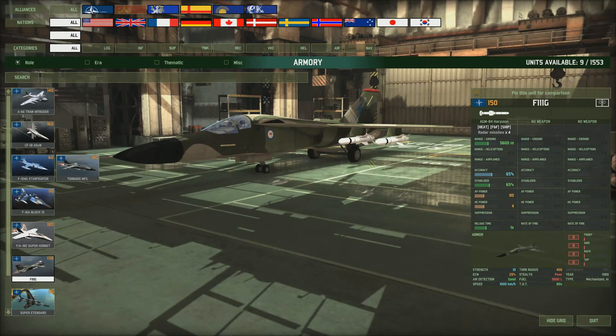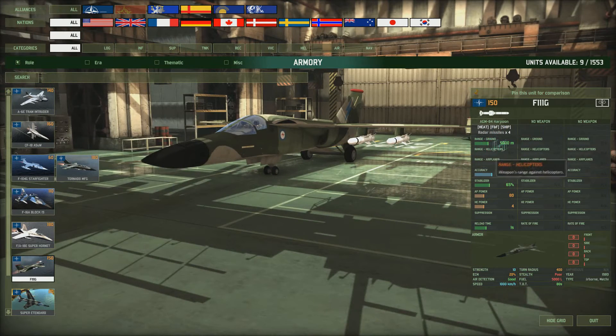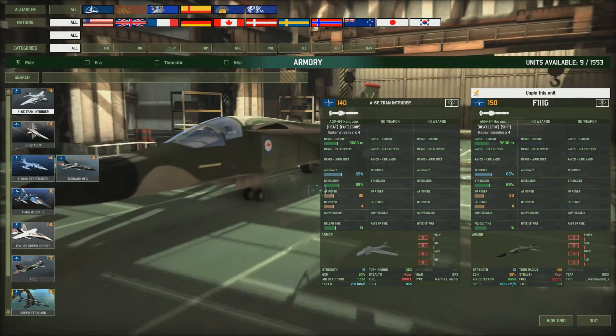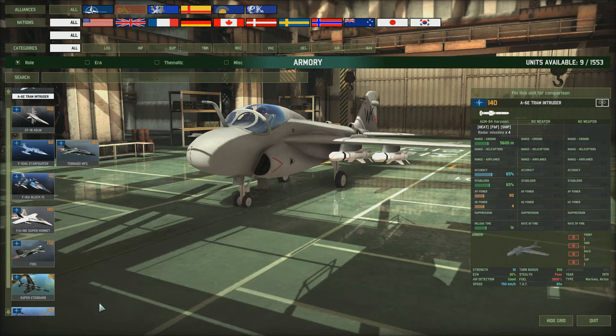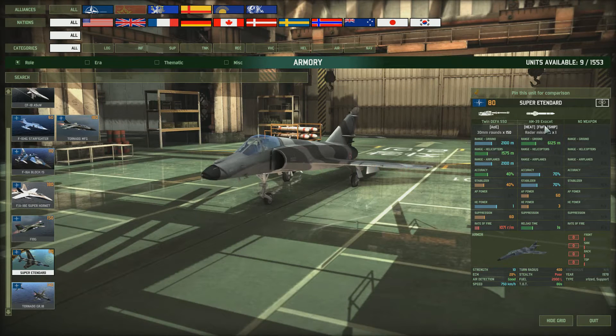Then we've got the F-11G - this looks fantastic. It's a four-rocket pure ASW plane at 150 points, 5600 meters range with four missiles. The rest of the stats are similar to others. Comparing it to the TRAM Intruder: the speed is a lot faster, the ECM is slightly down, and the turn radius is actually slightly worse. So comparing these two they're not very far apart. The F-11G versus the TRAM Intruder - take your choice.